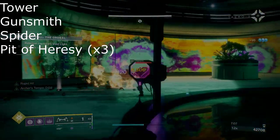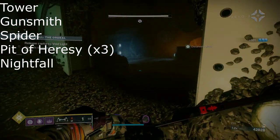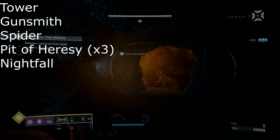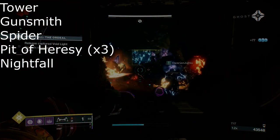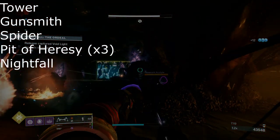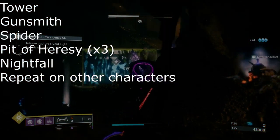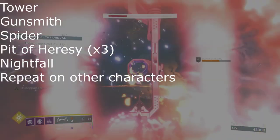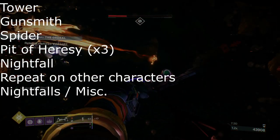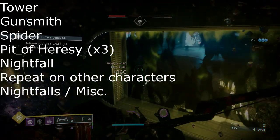This will be a pinnacle drop, so don't dismantle it until you have another piece of gear higher in that slot. Next, hop into the Nightfall. If you have a group, do the Legend or Master Nightfall. If you're solo, do the Hero Nightfall. By now you should have the Gunsmith Bounties completed and turned in. If not, keep running Nightfalls until you do. Then switch characters and complete Gunsmith Bounties in the Nightfall again. Once again, switch to your third character and complete bounties while running the Nightfall. After that, you can continue running Nightfalls or do any of the miscellaneous things mentioned in the first part of the video.